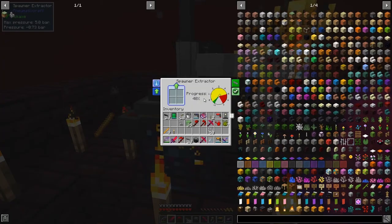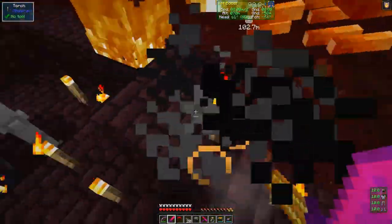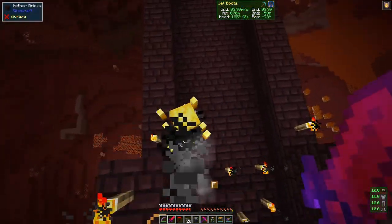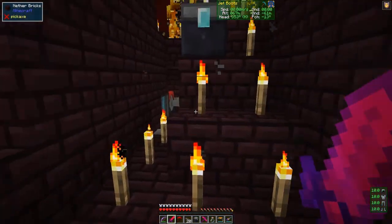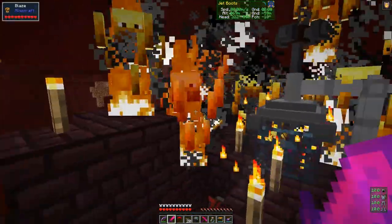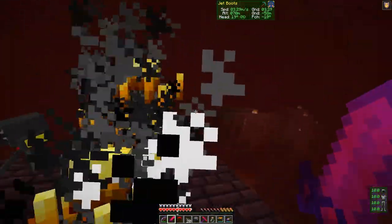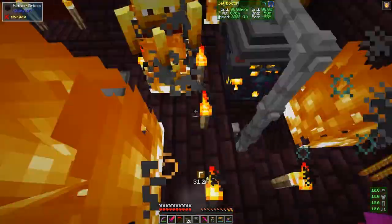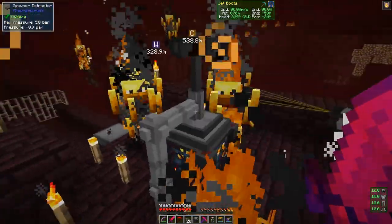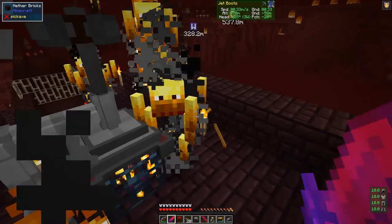I think you have to right-click it - progress 40, there you go. I shouldn't really be looking at that while I'm doing this. But if you want a lot of blaze rods, this is a good way to get them.